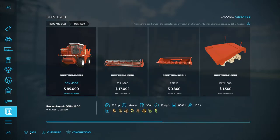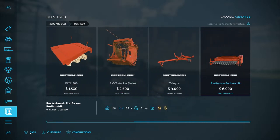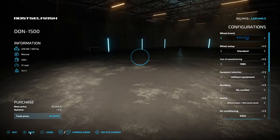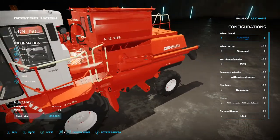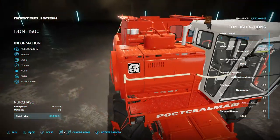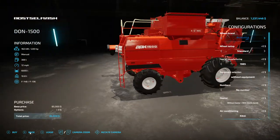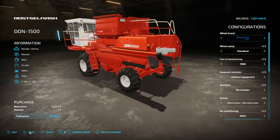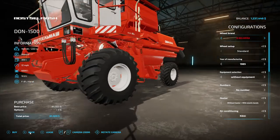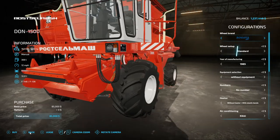I've been looking at the Don — Tony Miff pointed this mod out to me. This is from the quote-unquote dodgy websites. It's a Russian harvester, but it has a few tricks up its sleeve. He's got custom wheel brands on this thing — wheel setup standard, wide tires, wide tire two.